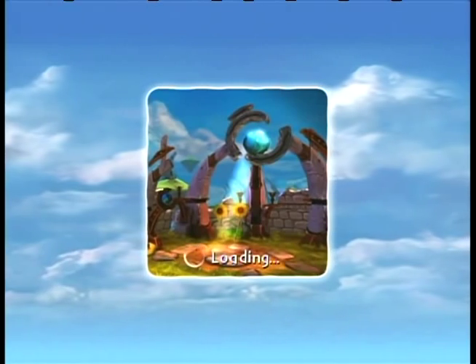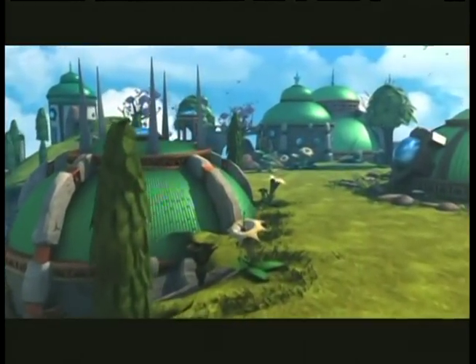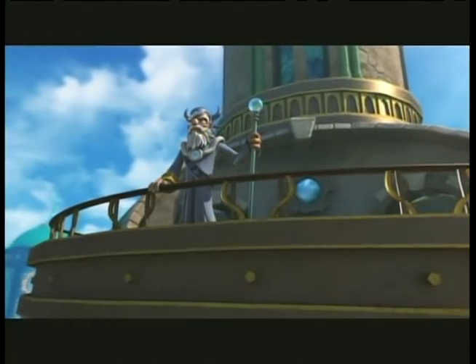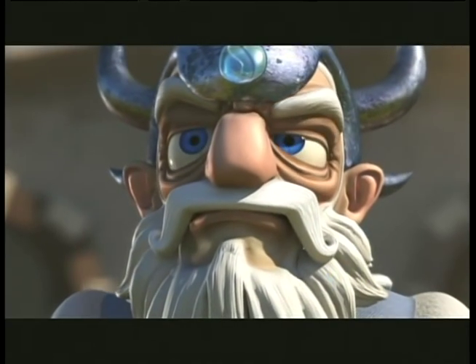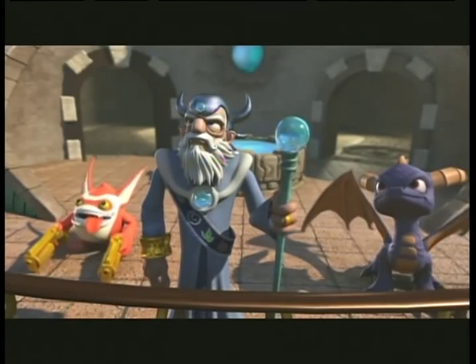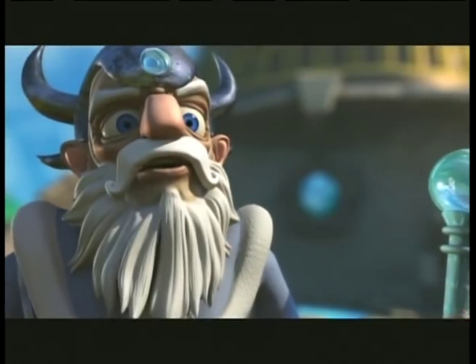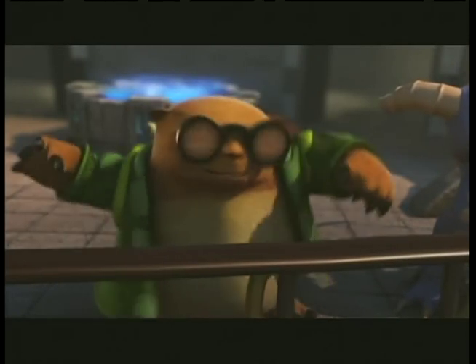The backstory cutscene: 'For as long as anyone could remember, Skylands was protected by the wisest and most powerful beings of all - the Portal Masters. And the greatest among them was Master Eon. He and his Skylanders protected the core of light. For centuries, the core of light had enriched the world, holding at bay the darkness - the ultimate force behind all evil. But now Eon was the last Portal Master. And, growing weaker with age, he knew it was only a matter of time before the darkness would return.' That's some really literal darkness. Hugo: 'Have you ever known dark boiling ominous clouds to be a good thing?' Eon: 'Skylanders, the darkness has come! Prepare for battle!'